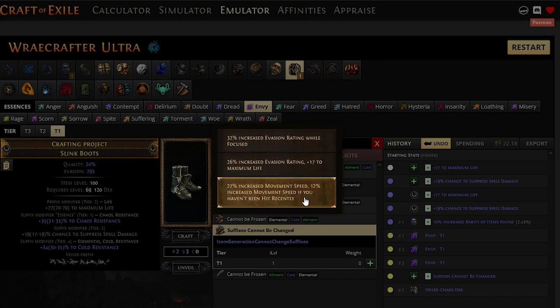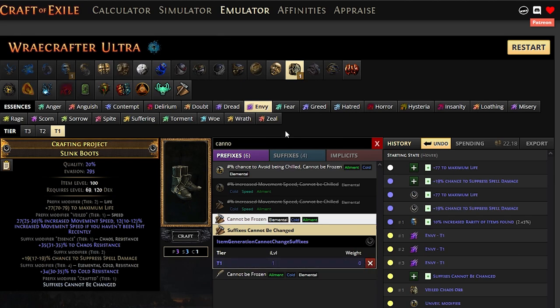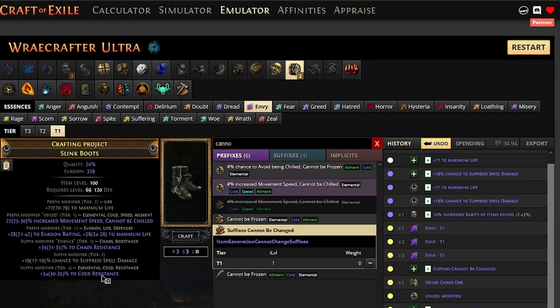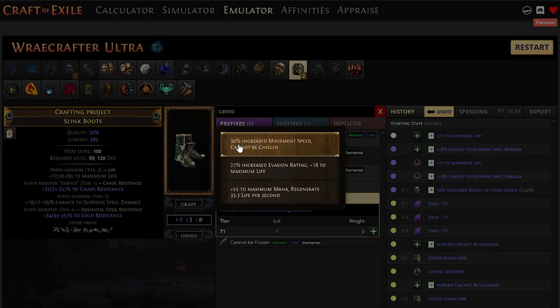In this case we got move speed and move speed if not recently hit. I'll tell you there are three speed mods, so we have a 33% chance. We'd have to repeat the previous step — lock suffixes again and use another Orb of Dominance. This case is interesting but the mod that came out doesn't let us continue. If this happens to you, we'll need to go to Harvest and do 'Reforge Keeping Suffixes' to delete both prefixes and repeat the previous step. Then we craft 'Suffixes cannot be changed' again and use the Orb of Dominance again — repeat until we get what we want.